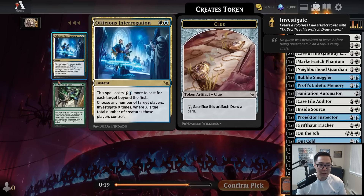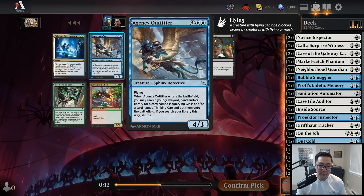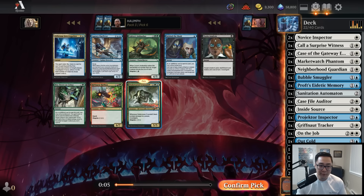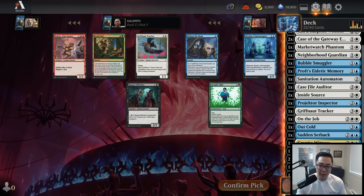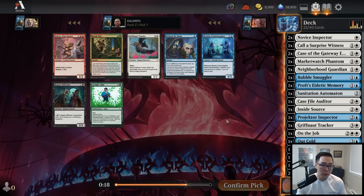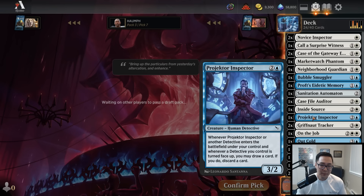This pack has Officious Interrogation, which I don't think is very good. Agency Outfitter is far too expensive for a pretty low value effect. I don't even have a Magnifying Glass or Thinking Cap. I think I'm just going to take a Crocodile as a morph — it's a Detective late in the game, always decent to have one or two big things you can morph. Then we'll take a Griffknot Tracker, just another filler card. But let me know what you think about that Projector Inspector pick — I thought it was kind of close.